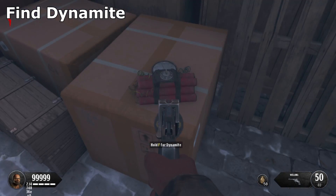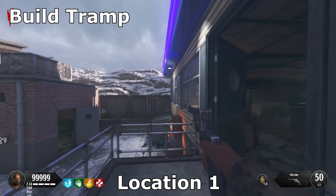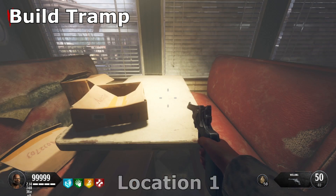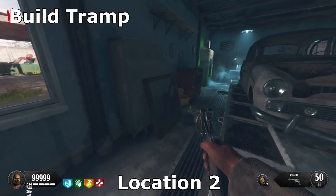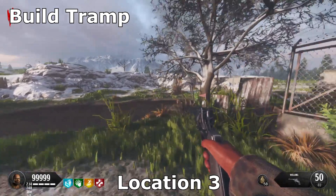This is where I found it in multiple games, so I'm assuming this is the most common spawn point. Now we're going to build the Trample Steam. The first location is going to be in the diner on top of this table right here. The second location is going to be in the garage next to these lockers. The third location is going to be next to this tree.